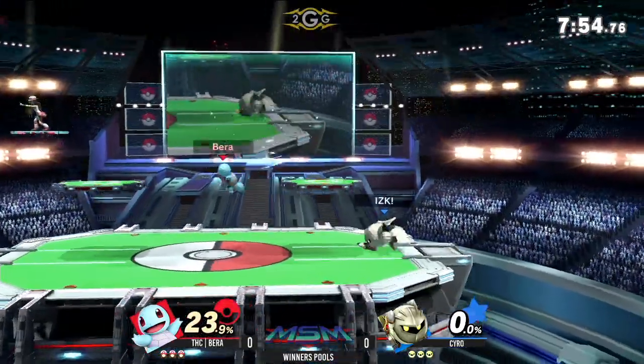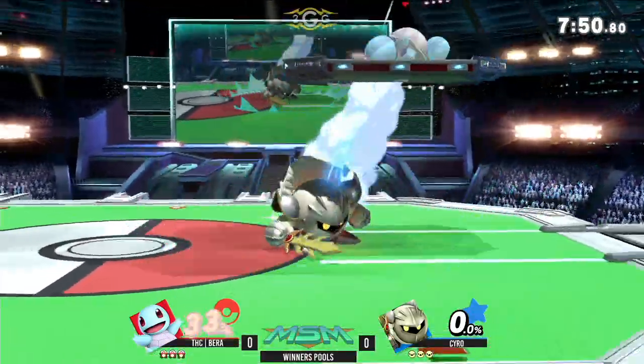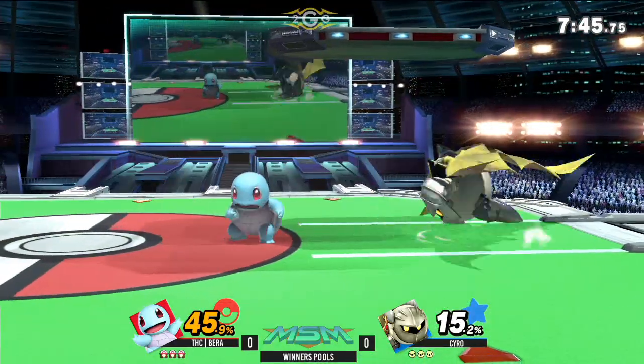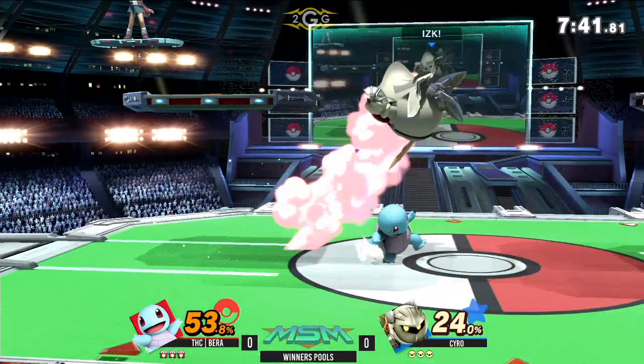Dash attack and now I'm smashed. So that confirmed to zero. The thing I've noticed a lot about Meta Knight is that down air is actually a really good out-of-shield option. It has such wide horizontal range, it seems to cover a lot. It's a good landing option, it's surprisingly good.